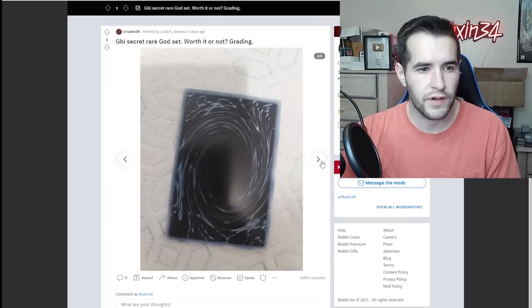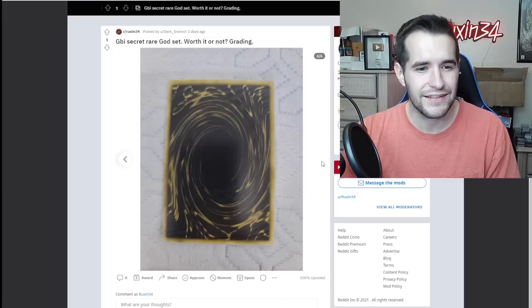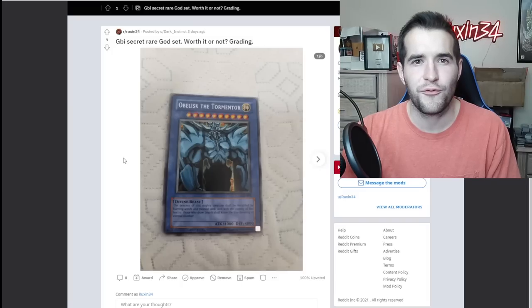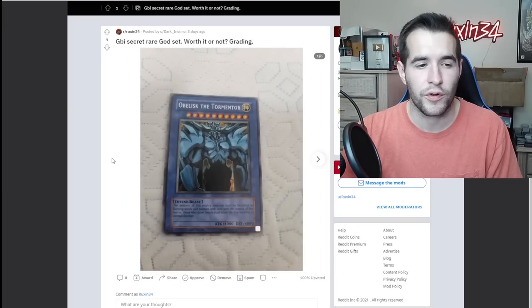GBI secret rare God card set — worth grading or not? So we've got Obelisk on a paper towel here — interesting. It looks to be in pretty nice condition from what I can tell. Maybe there's some things on the corners — it's really hard to tell with GBI. A lot of times it'll look like they have damage but they don't. I'm definitely for grading GBI God sets in secret rare. The secret rares have the secret rare name and the secret background — you can't really see it well on Obelisk. If they're actually nine-to-ten worthy — and these appear to be in pretty good condition — I would say probably worth it. The pictures are a little blurry but I would say probably worth it.